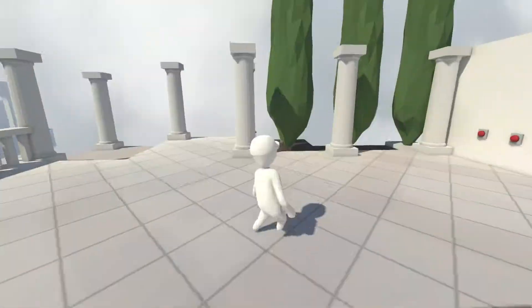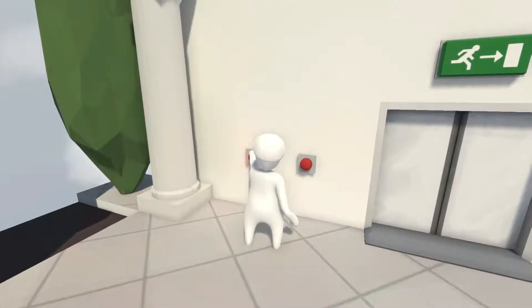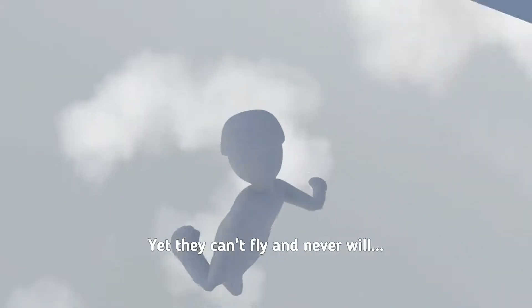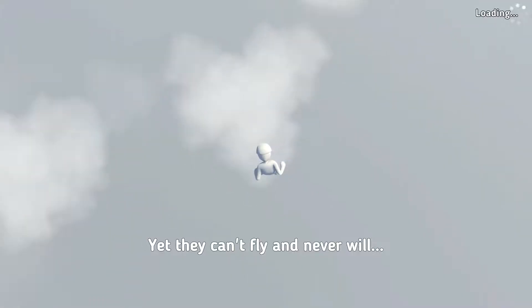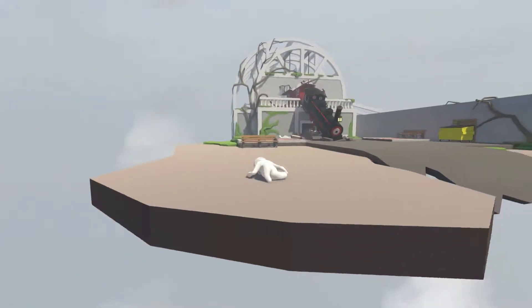We got two lefts and a right. Too bad this guy walks so slow. Grab opportunities with both hands. I think that means we beat the level! We got 'Leap of Fail' - look, we're at a new level!